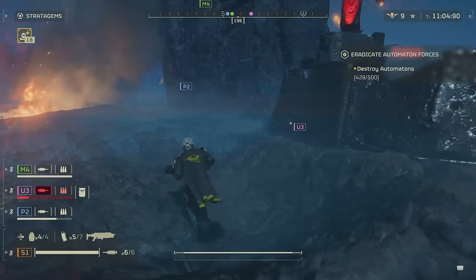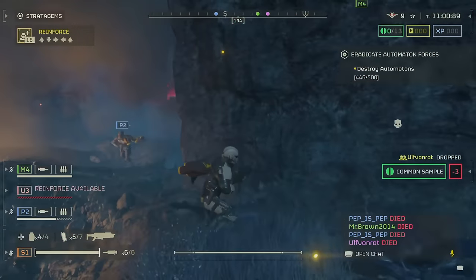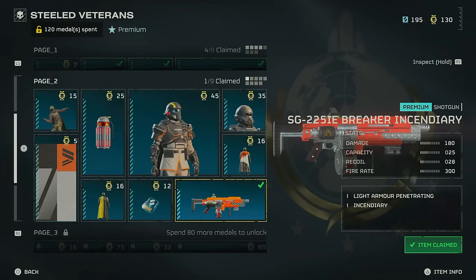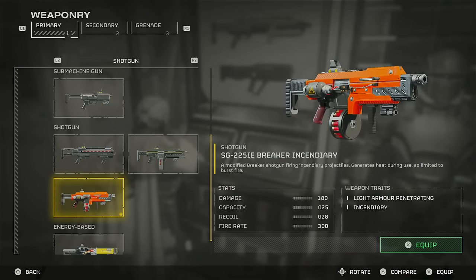After a whole bunch of testing, I found that quite a few weapons just didn't seem to cut it, especially at those top tier difficulties, and there were definitely two that stood out and personally seemed to be better than the rest. The first is a premium choice — you will have to pay Super Credits for it whether you've purchased them or saved them up through farming — but it's definitely a worthy primary option. That's going to be the incendiary version of the Breaker, the SG-225IE.